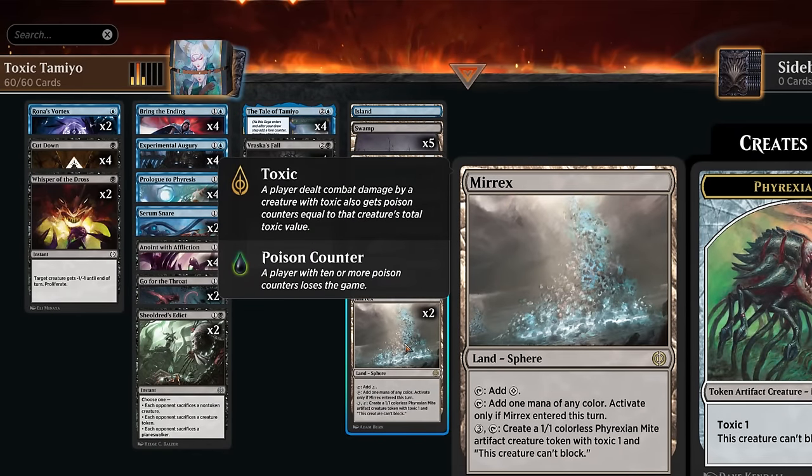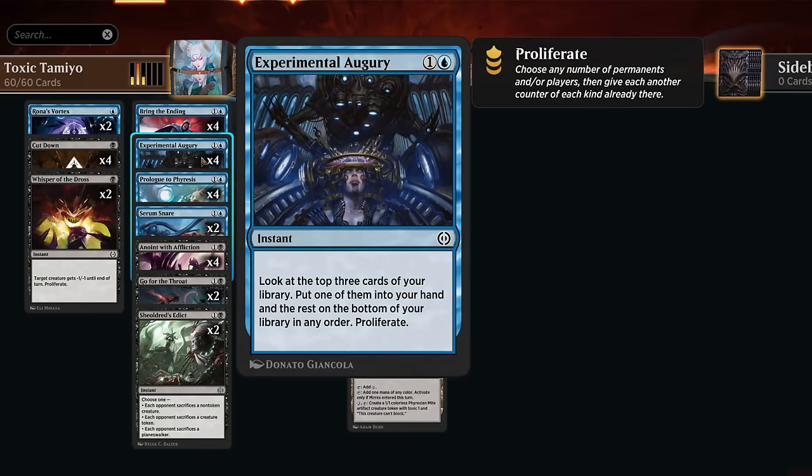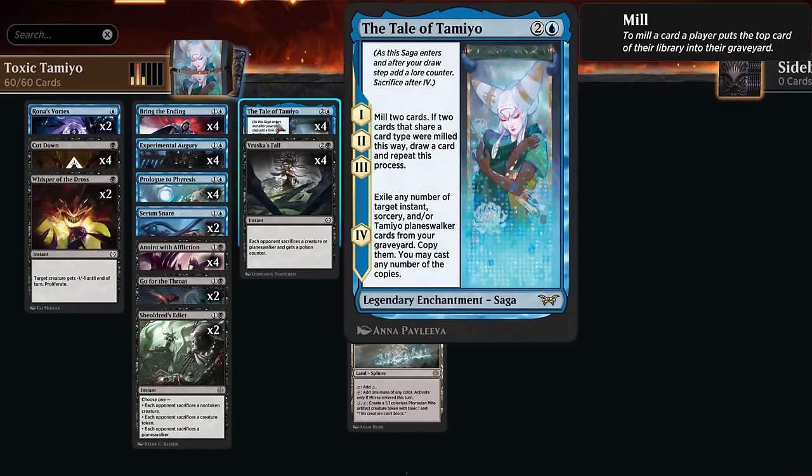We can also apply an initial poison using Mirex, making Might tokens with toxic, so when those hit the opponent we apply a poison. Once our opponent has a poison counter, we can proliferate it using cards like Experimental Augury — looking at the top three cards, putting one in hand — and proliferating can also be synergistic with our Tale of Tamiyo, potentially speeding up the process of getting to chapter four by adding an extra lore counter.